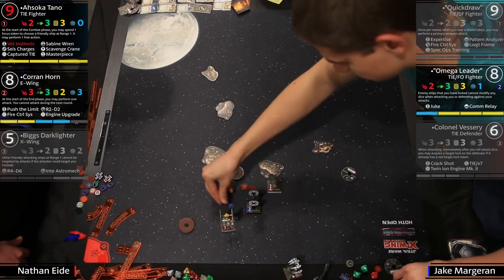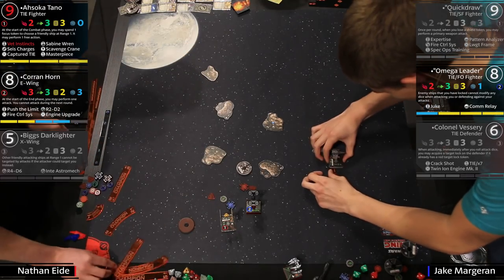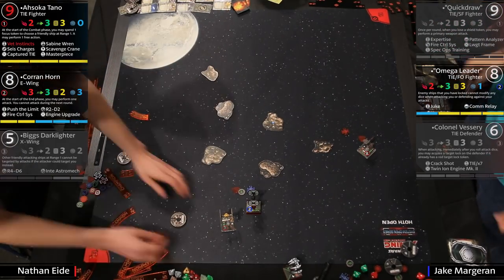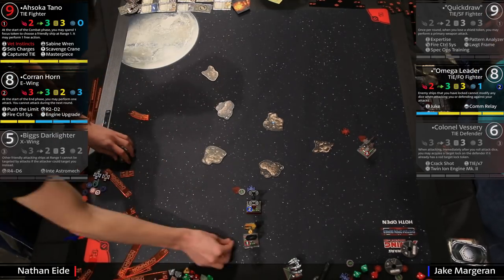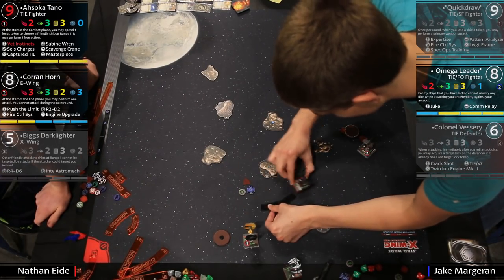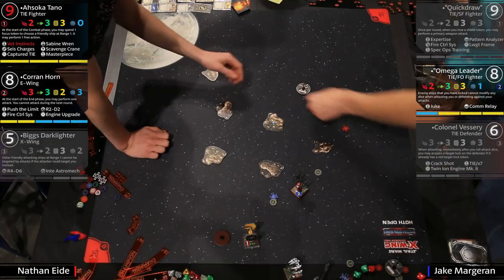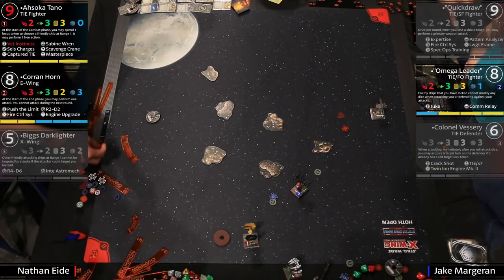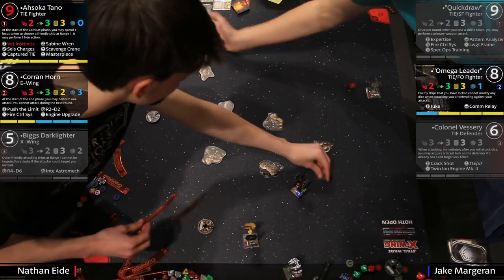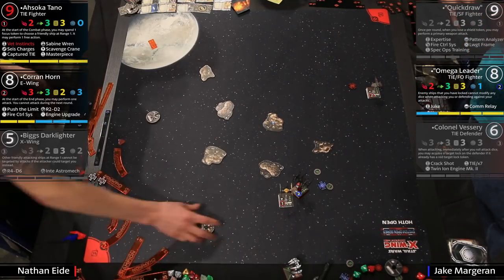Now we're going to speed things up because you're about to see some fundamental X-Wing. This is Corran doing the boost barrel roll — when you have an arc dodger like this, can you just get out of range? You've got to clear it. The thing about Omega is you can't modify dice against him, and he has Juke, so Omega can actually do damage to Corran. If he gets range ones going, Corran's odds of actually doing damage to Omega are pretty low — Omega can modify on defense with focus and evade and as long as he keeps the target lock, he could work his way out of this.